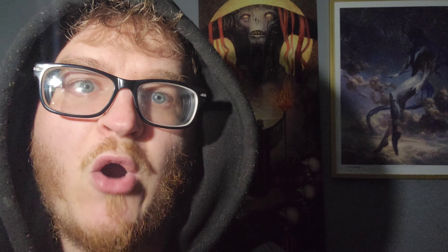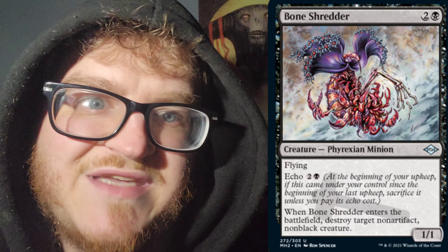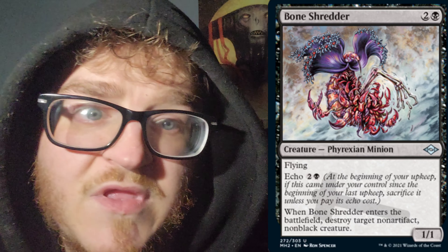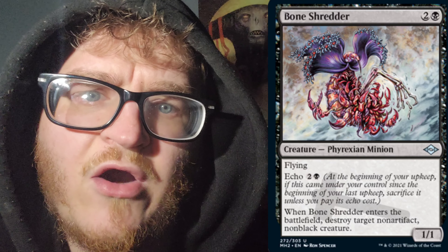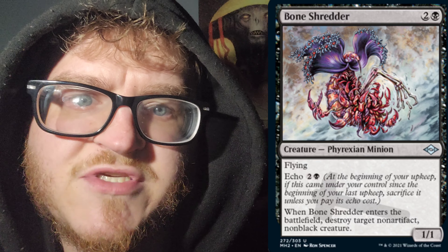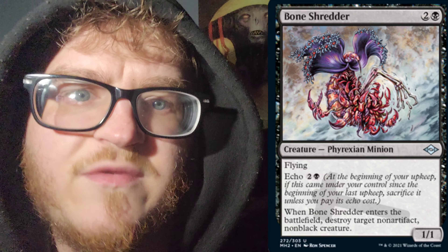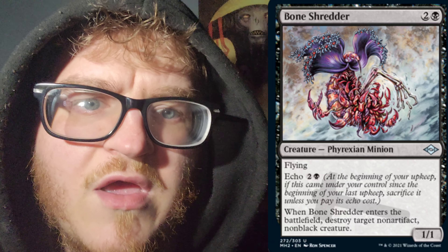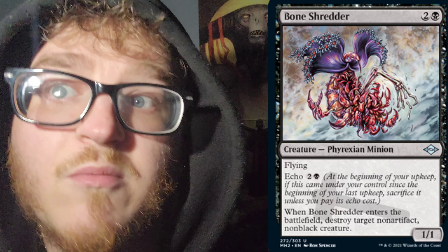Next up, we have Bone Shredder for 2 mana of any color and a Swamp — 3cc, creature type Phyrexian Minion. It is a 1-1 with Flying. Nice to see some Phyrexian stuff coming back. It has Echo for 2 mana of any color and a Swamp, so 3 mana for its Echo cost. At the beginning of your upkeep, if this creature came under your control since the beginning of your last upkeep, sacrifice it unless you pay its Echo cost. When Bone Shredder enters the battlefield, destroy target non-artifact, non-black creature.